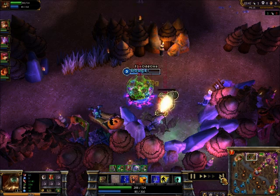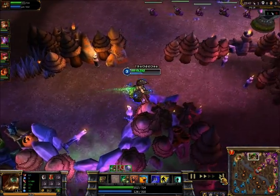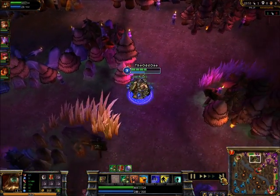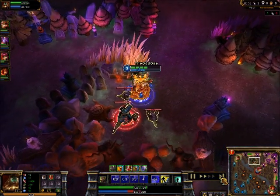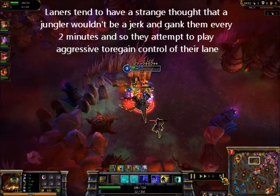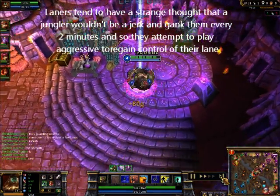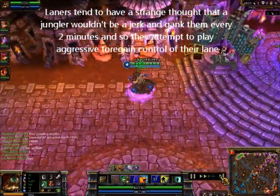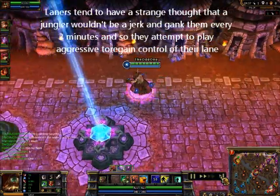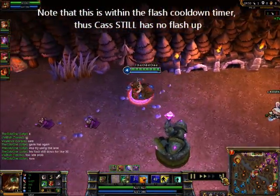Good enemy laners tend to go aggressive at the first sign they realize there won't be any external ganks — because the jungler is busy farming or ganking someone else. One of the times they tend to do this is after a gank, as they'd never expect to be ganked a second time within a couple of minutes. So here I'm going to go back and then instantly go to the top lane and gank again. By taking advantage of this fact, you can become extremely annoying and let the enemy start the blame game.